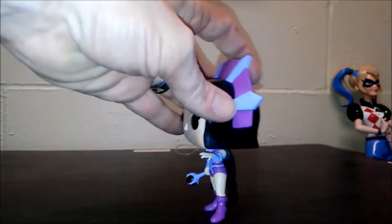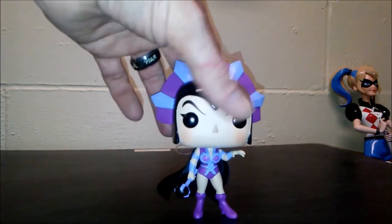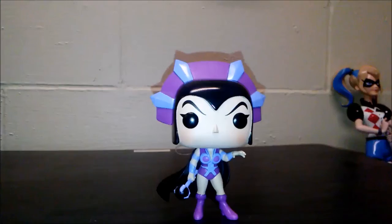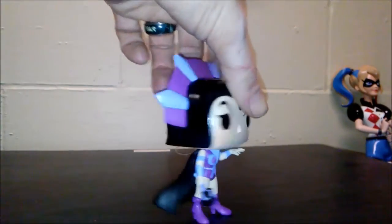Next up we have the queen of evil, Evil-Lyn. She tends to fall over. She's got her staff, she's got the armor, the headdress — which is really cool — and her cape. I wish they would have done her cape purple instead of black, but it still looks really cool. It goes with her headdress. This one almost looks like a mix between the cartoon and the Masters of the Universe movie with Dolph Lundgren — the way they did the headdress.